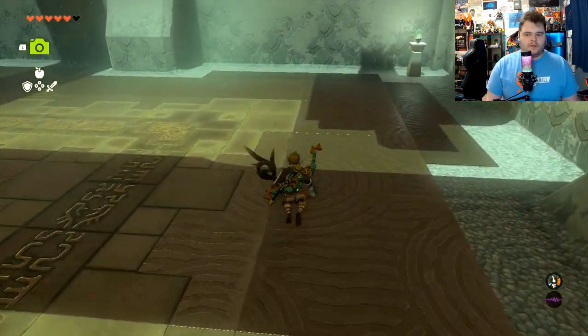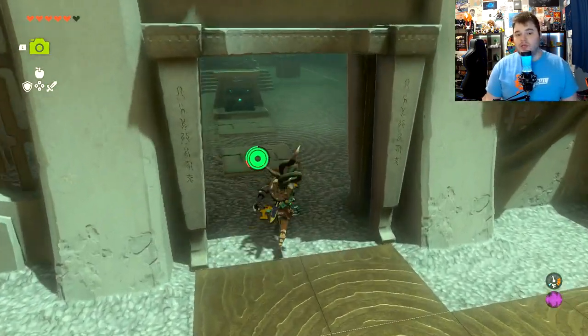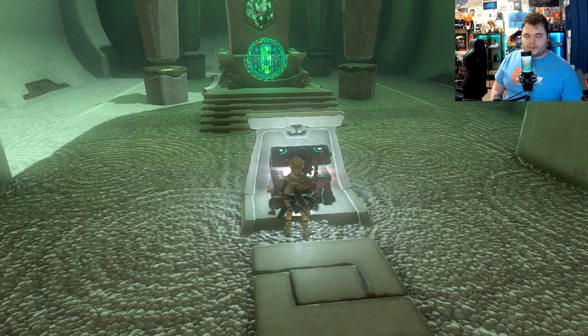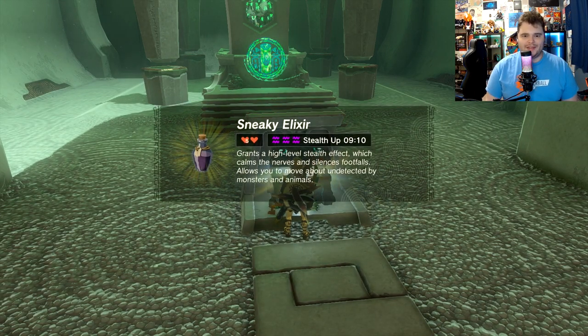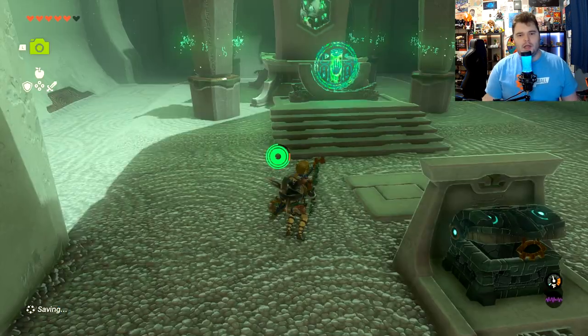I wonder if that's not detectable — I would almost bet that it's not. So I guess you could sneak-step closer to the constructs if you so wish. But we get a sneaky elixir — that's pretty appropriate. We're going to check and see if we got the chest icon. We do.